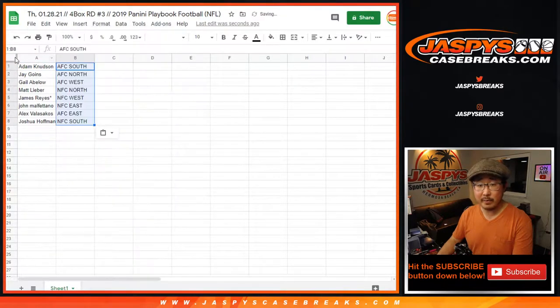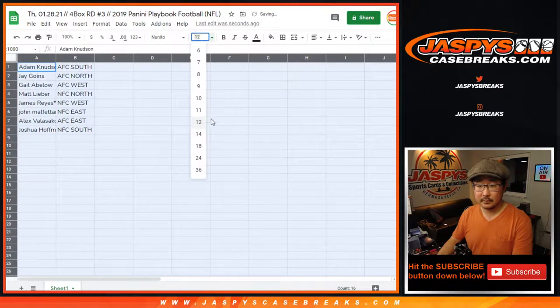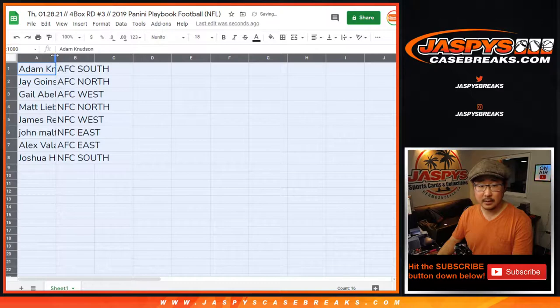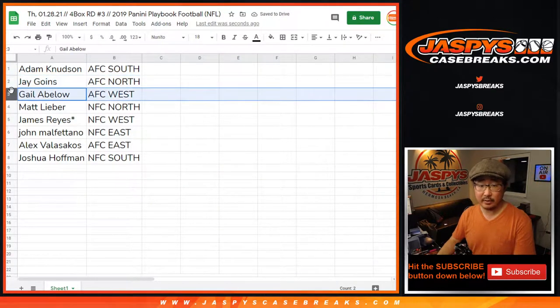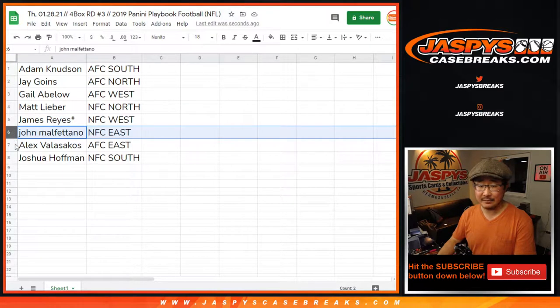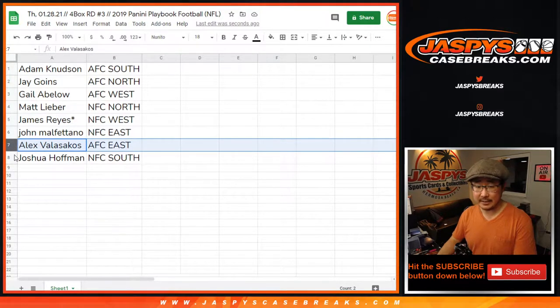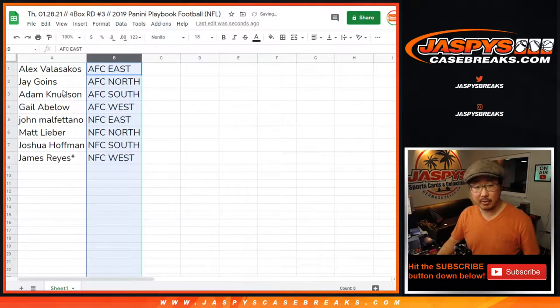Trades are allowed. Remember this is the 2019 draft class. So Adam Newton with the AFC South, Jay with the AFC North, Gail with the AFC West, Matt with the NFC North, James with the NFC West, John with the NFC East, Alex with the AFC East, and Josh with the NFC South. Sort by division.